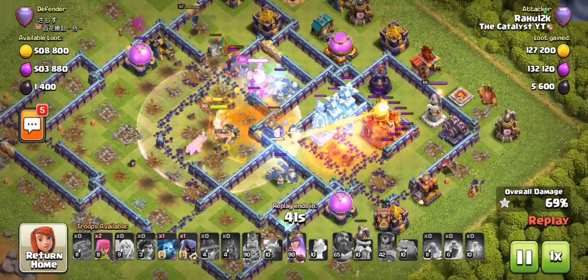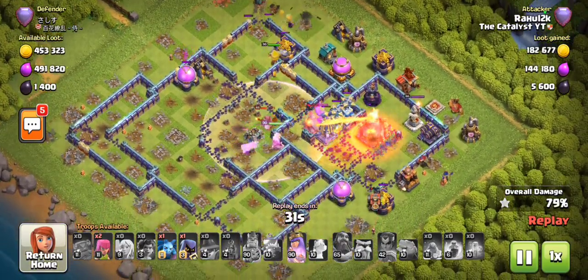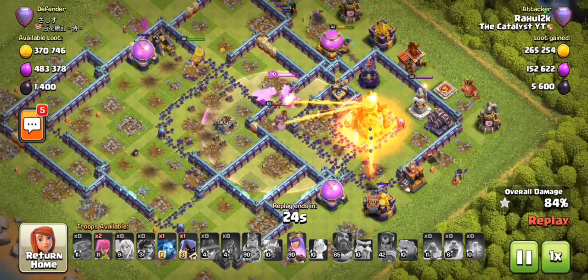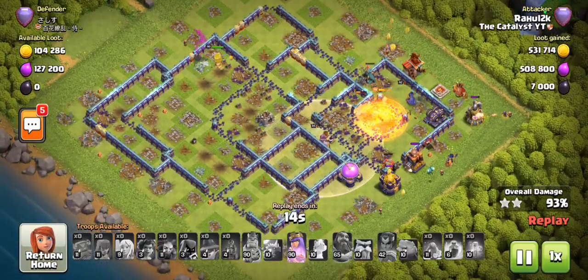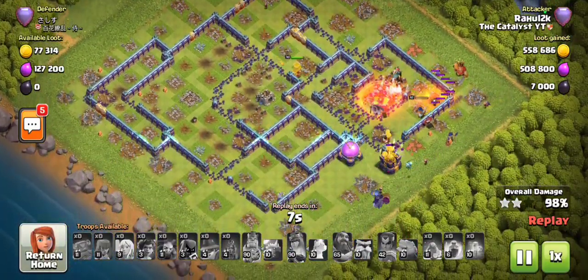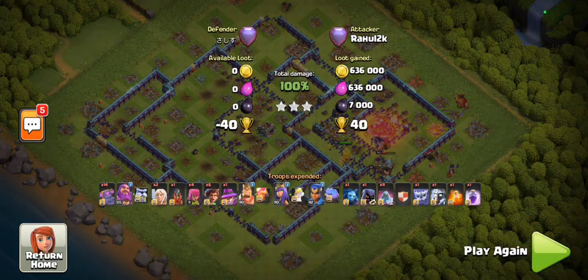Our root riders and heroes are all pushing towards the core. The royal champion is doing a fantastic job, staying well protected. The smash squiggled into the core with the help of the royal champion and we're rotating around the base. The frostmites are doing a good job; we placed our last spell, the queen is handling the last scattershot, root riders are breaking through to the monolith, and the flame flinger is handling the town hall on its own. The base is pretty much gone — that was an interesting and clean plan.